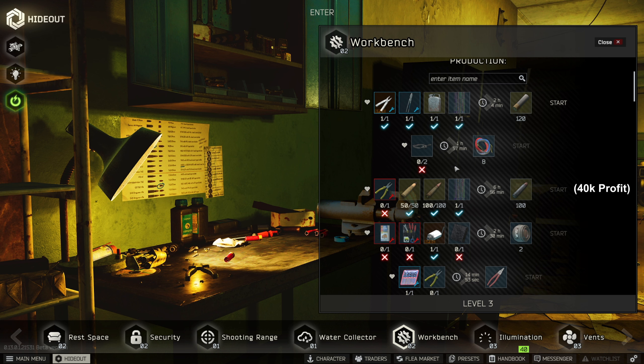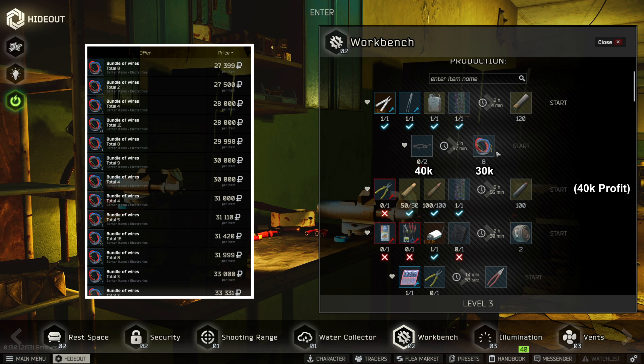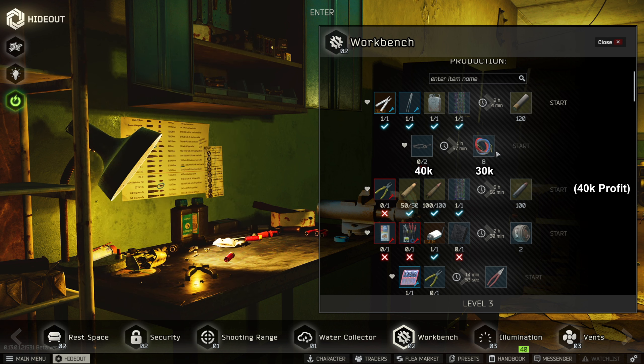If you're online, the most profitable is the wire craft, as power cord is somewhere between 40k to 45k and wires you can sell on flea for 30k. Even after subtracting the 7k flea market commission, we still earn a profit of 100k, making it the best choice to make money.